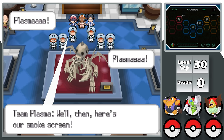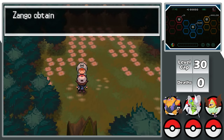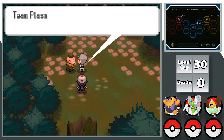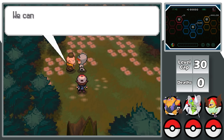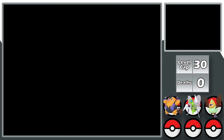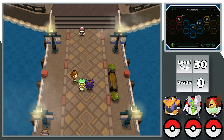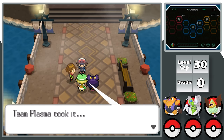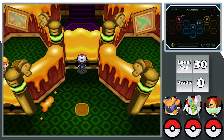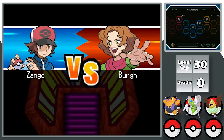After the gym, we find Team Plasma stealing a giant skull and chase them through Pinwheel Forest — a big chore full of Team Plasma members and trainers. I recover the Dragonite skull and enter Castelia City. Bianca's Pokemon was stolen, so I help get it back, then head into the gym and navigate through walls of honey to reach Gym Leader Burgh.